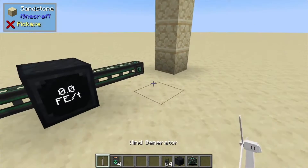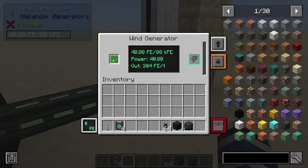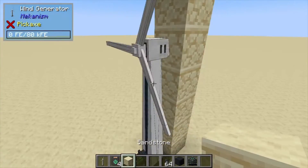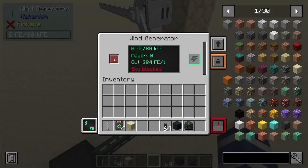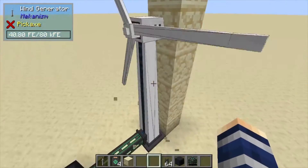Hey, Minecraft Mentor here, and today we're going over the wind generator from Mekanism. We'll place this one down and check it out. This green dot — or square — right here tells you you've got a clear path to the sky. If you end up covering this up somehow, your generator is going to stop and this is going to turn red. It also gives you a warning, so make sure you have a clear path to the sky.